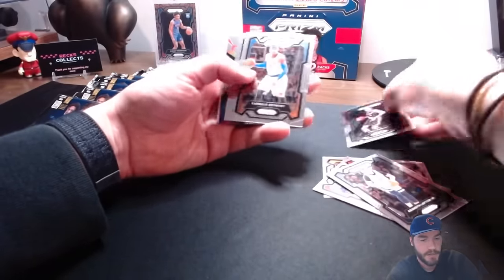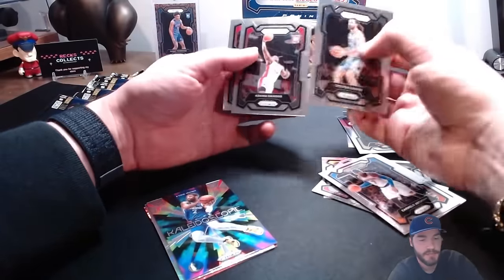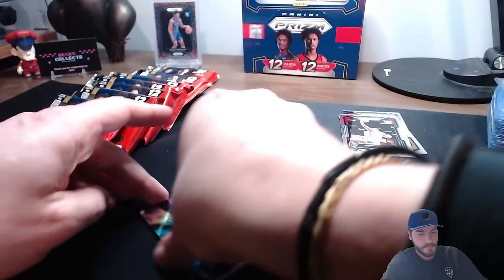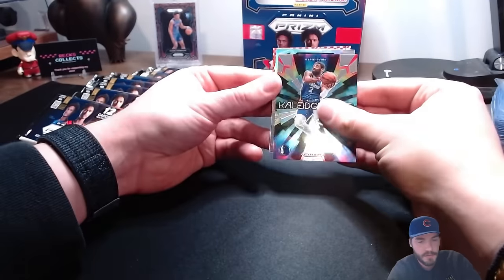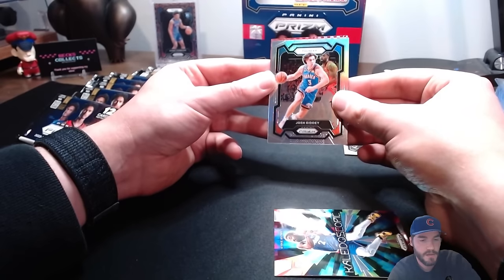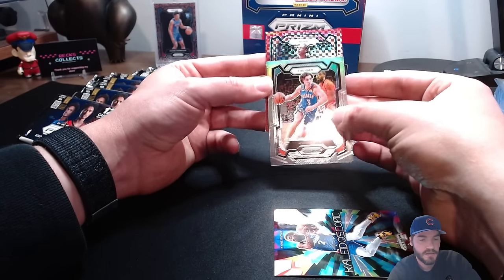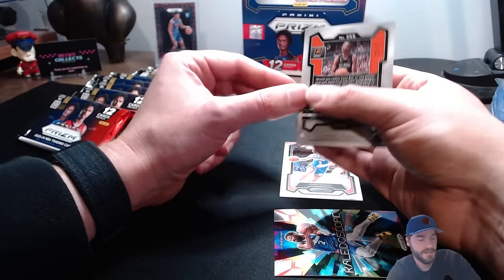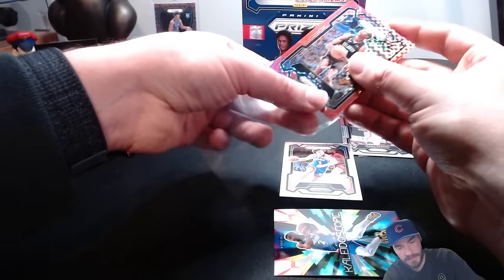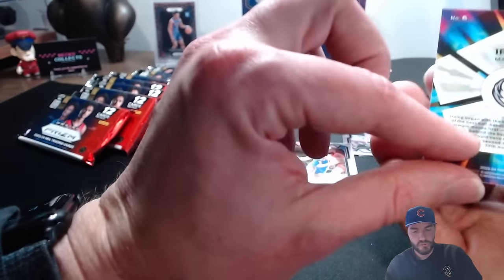Chris Murray rookie card, Melo Anthony, Jordan Hawkins, red checkered Steven Adams, Songa, Anna Martin. Silver is a Thunder player - it's Josh Giddy, playing pretty well. On the red checker - it's a Sun, it's a Bulbul. Not the /75 you want. Silver Josh Giddy, and our rookies.